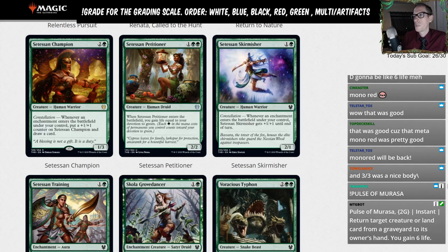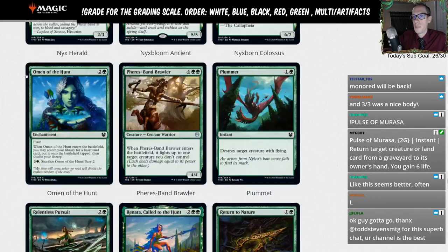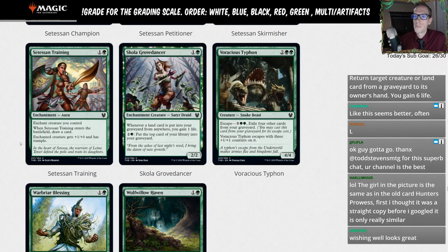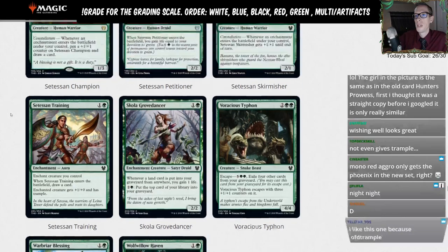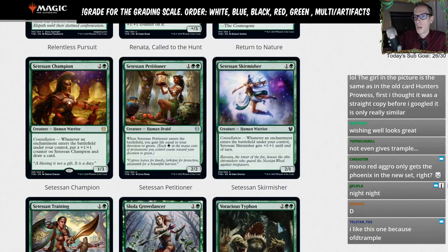Setessan Skirmisher — one G, 2/1 with constellation. Whenever an enchantment enters the battlefield under your control, it gets plus one plus one until end of turn. We'd rather just play Setessan Champion and Nessian Wanderer as our early plays and play enchantments after that — we don't need more of these effects. Setessan Training — one G enchant creature aura. When it enters the battlefield, draw a card and the creature gets plus one plus zero and has trample. That's not so bad — I'll give it a D-plus, basically because of the ETB draw card. Still, two mana draw a card isn't amazing, but this is supposed to pair well with the champion.